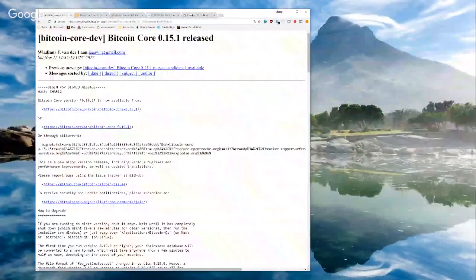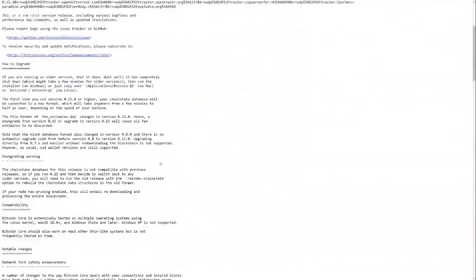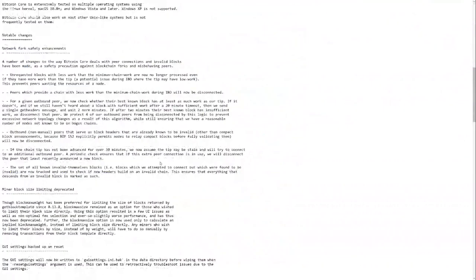First thing to note is that Bitcoin Core has been released. It's very exciting. It's a minor version release — it has bug fixes and performance improvements. If you have 0.15.0, you should be fine. One of the things that was a little disappointing is that they didn't get the SegWit stuff into the wallet quite yet. That'll probably be in 0.15.2 or maybe even 0.16. This was released literally five minutes ago, so I'm just going to look through it with you at the same time.